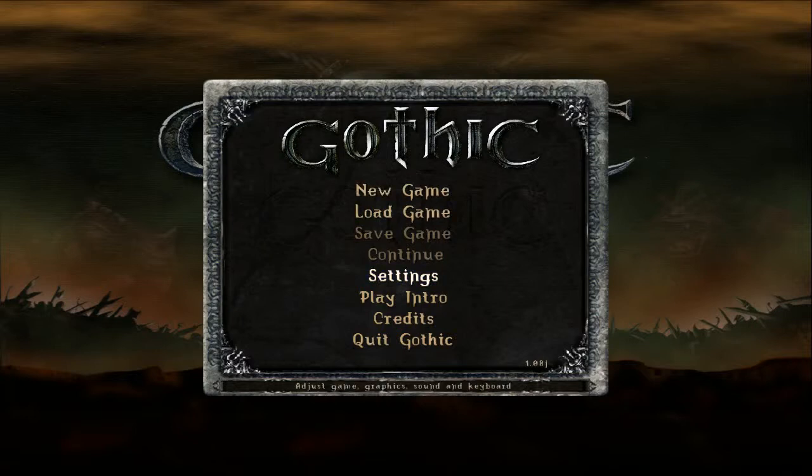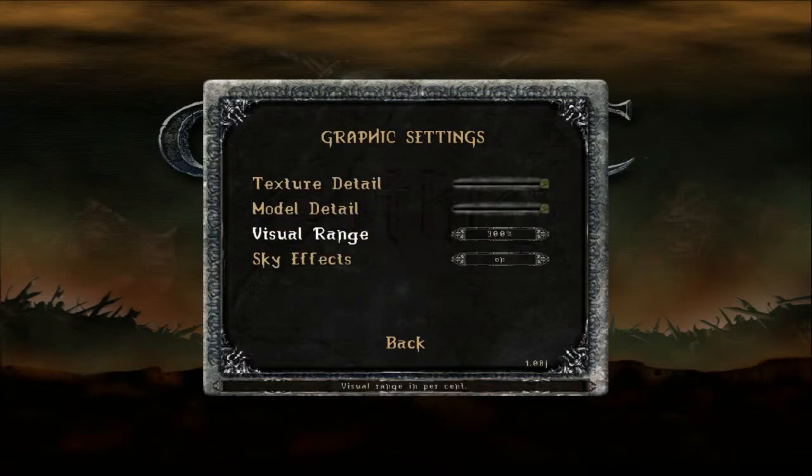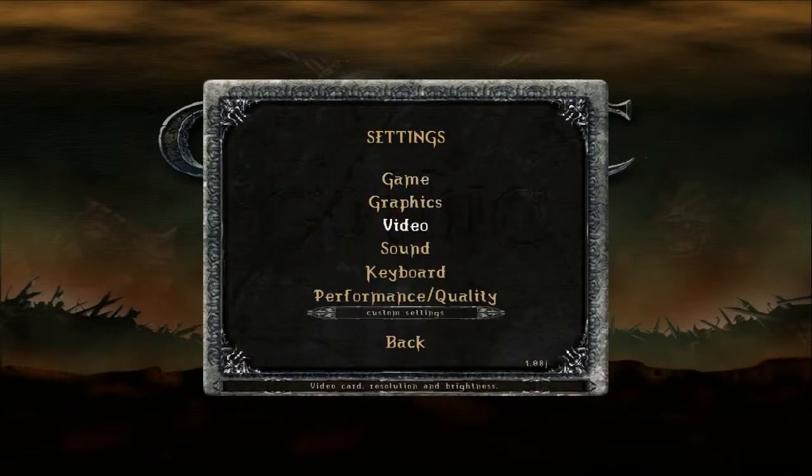I'll recommend you to check the settings menu. In the graphics options, there is a visual range. This option can be raised up to 300% — it's not 100 maximum — so keep that in mind.